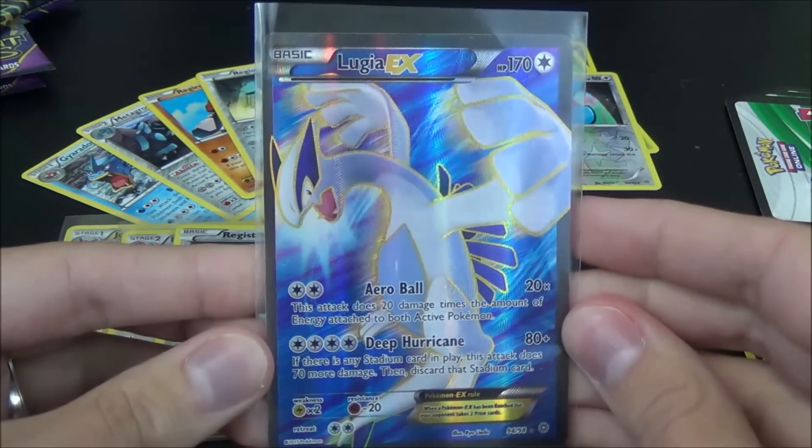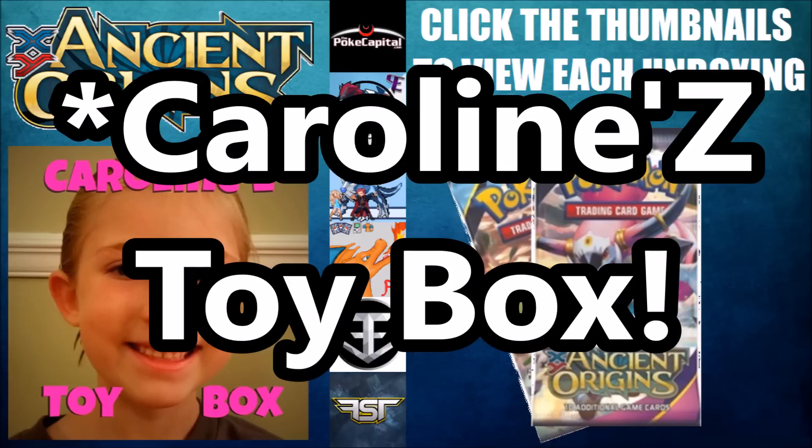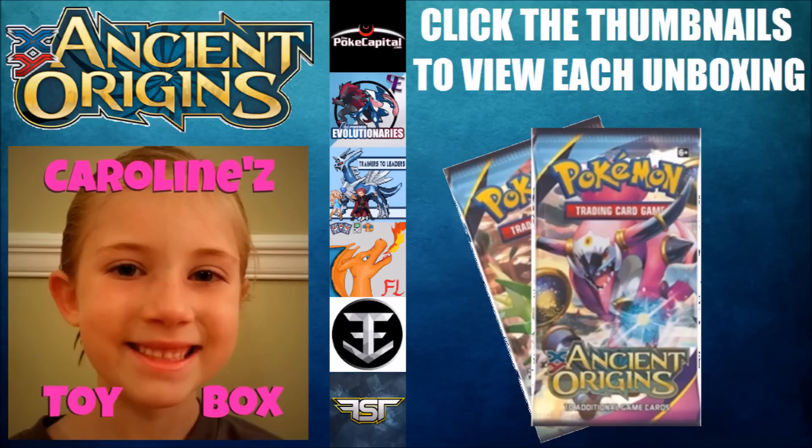Just absolutely amazing there guys. So anyway, make sure you go and check out the rest of these videos if you want to see a ton more Ancient Origins being opened. Make sure you check out the next in line - that is 4th Star TCG's video where he's going to be opening six packs, and he'll link you to the next person. You can click the annotation right there on the screen or click the link in the description below. Make sure you check out A Cloud Called Klaus for more of that awesome music. Subscribe to Everything Amiibo for more Ancient Origins and for more Nintendo toys and games. And I'll see you in the next one.